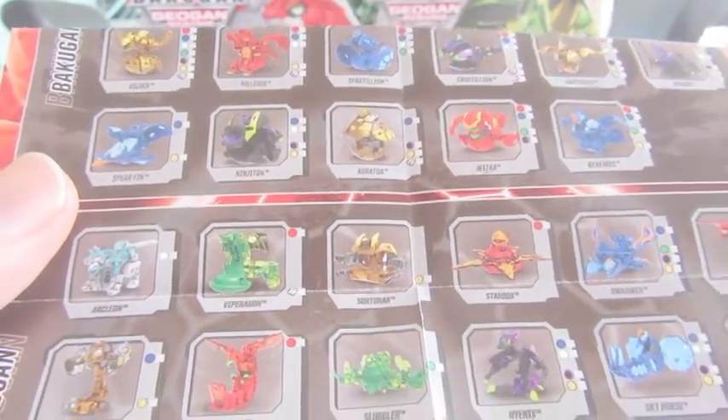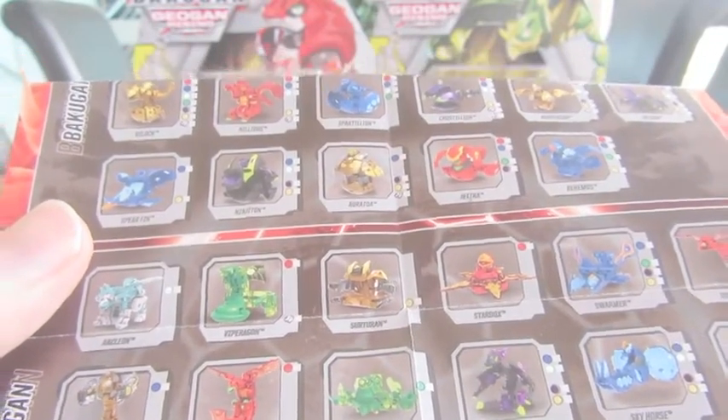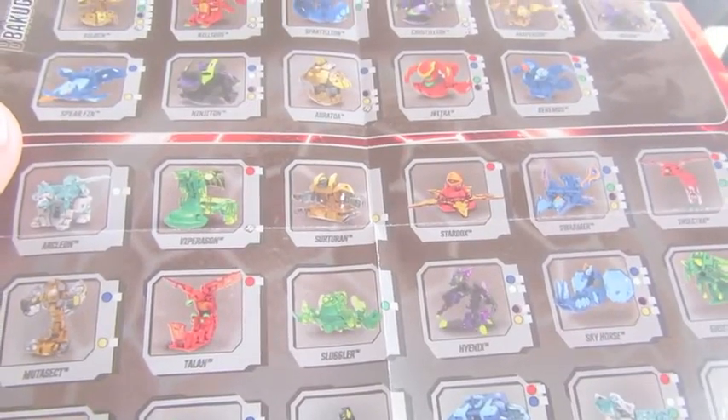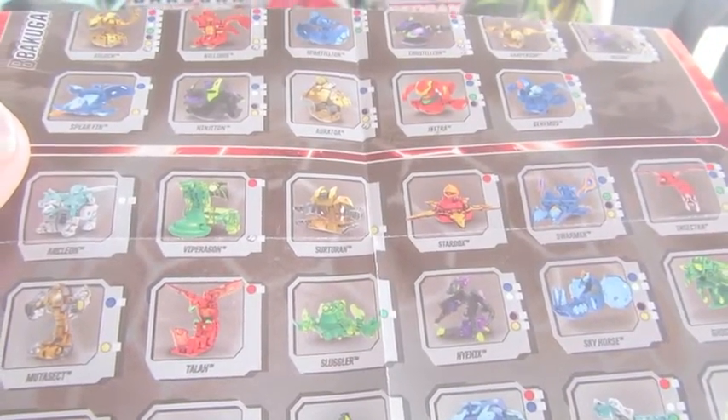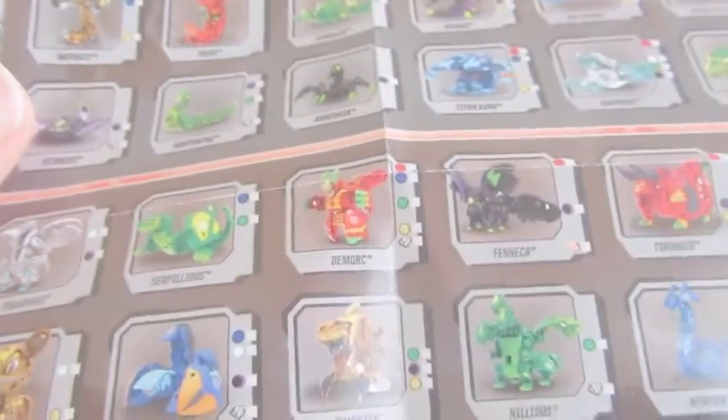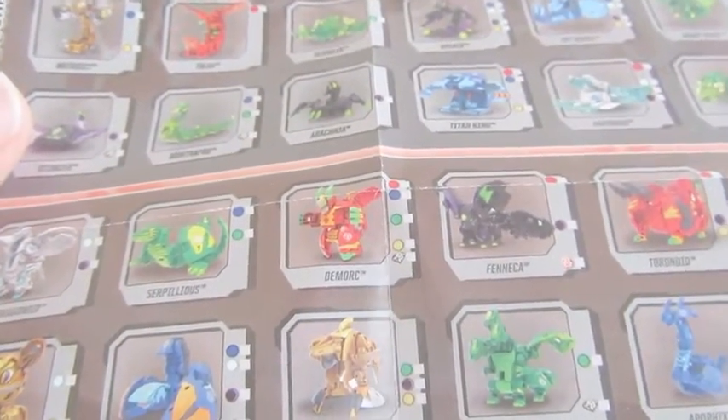Wow! What else? Stingzer's getting a Diamond. Wow. I'm not gonna read them all out — I just want to see what's coming out. Alright, so Ultras. Serpelius — that looks cool, I want that. Demork's getting a Diamond, but I can't find its Elemental.